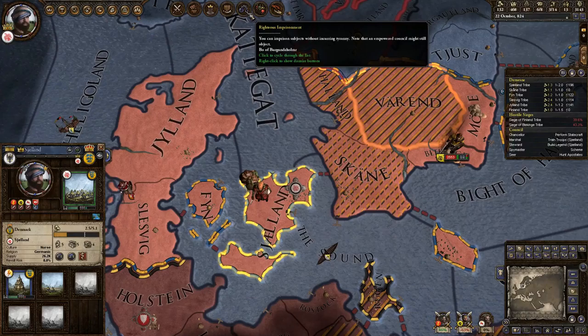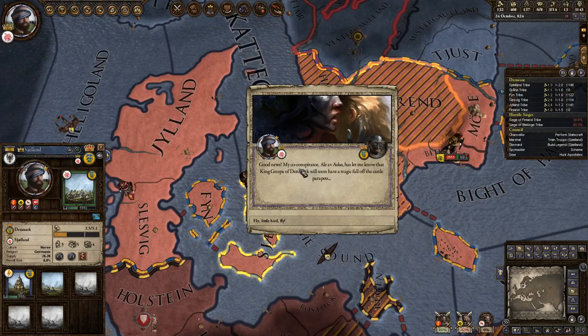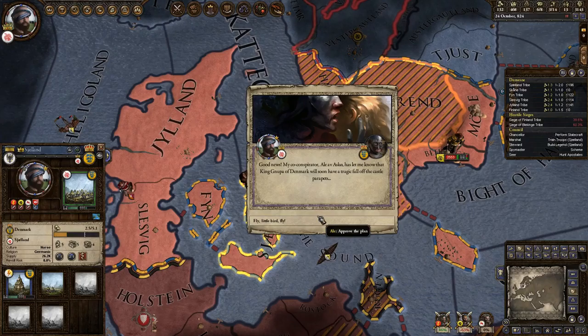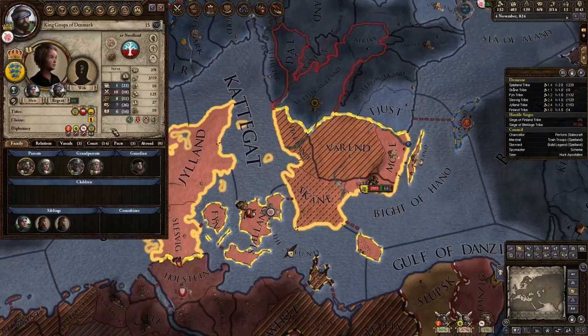We can do a Righteous Imprisonment of Bow of Burgundahomer, though it's not really anything too special. Good news - my co-conspirator Eil Av Asko has let me know that King Nupa of Denmark will soon have a tragic fall off the castle parapets. I wonder if that'll end one of these wars - sometimes when a king dies a war will end, sometimes not always.